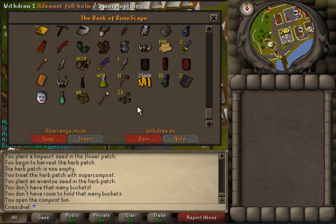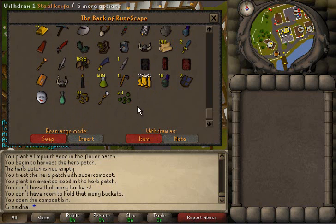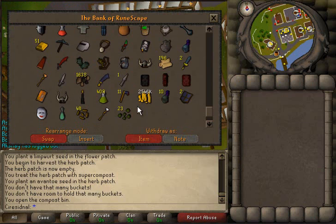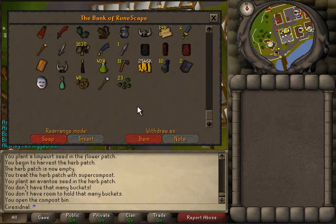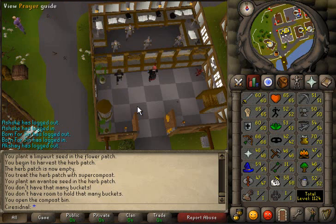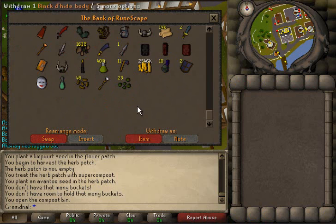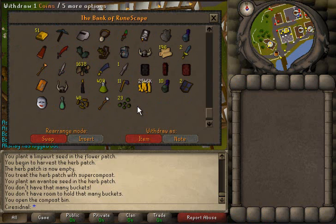Here are my agility potions that I'm selling because I won't use that many. I've also been selling some adamant full helms, mithril kites, and mithril axes. Here are my farming seeds, and here's my cash stack. I've gotten four black masks so far over six range levels — pretty sweet. I sold them all for 850k except one which went for 800k, so I've made bank. I'm going for 70 combat now and I've gained a combat level from the prayer and HP levels too.